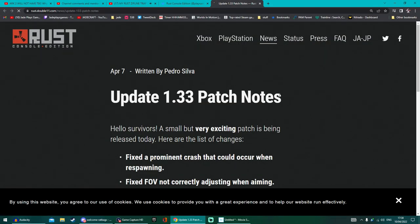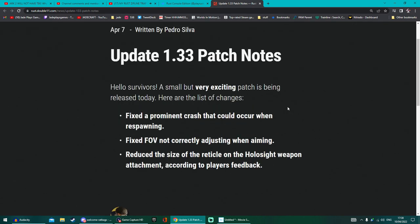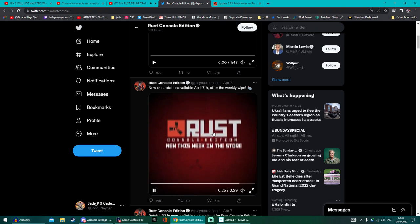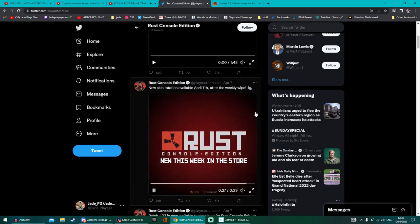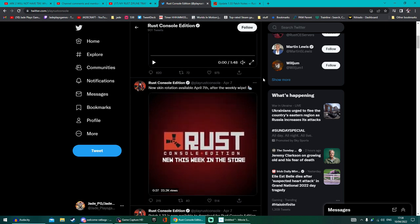So while PC Rust got a whole bunch of new content — and yes, maybe some issues — how has console Rust been going lately? I'm sure they've had equally as many good updates... of course not. They're just shilling their skins as they always do, with just the most minor of bug fixes.